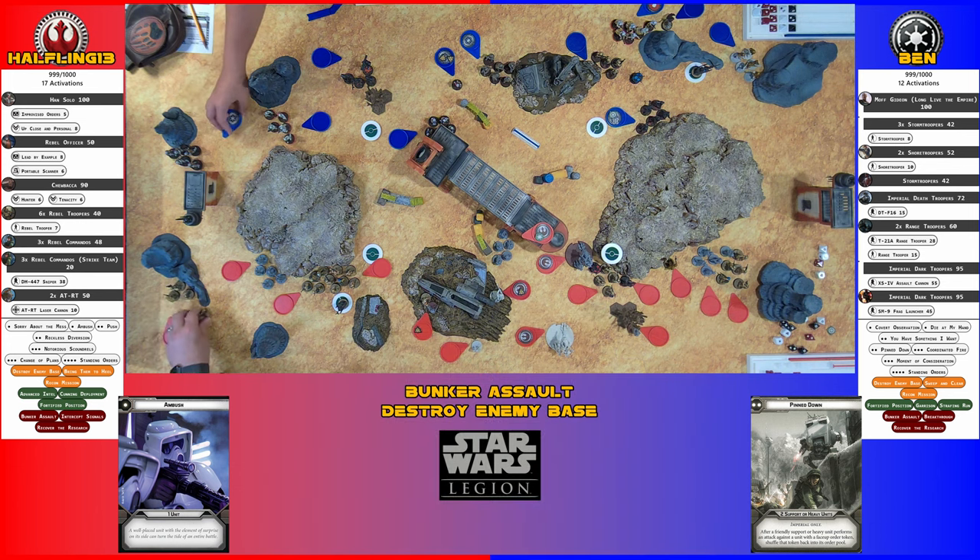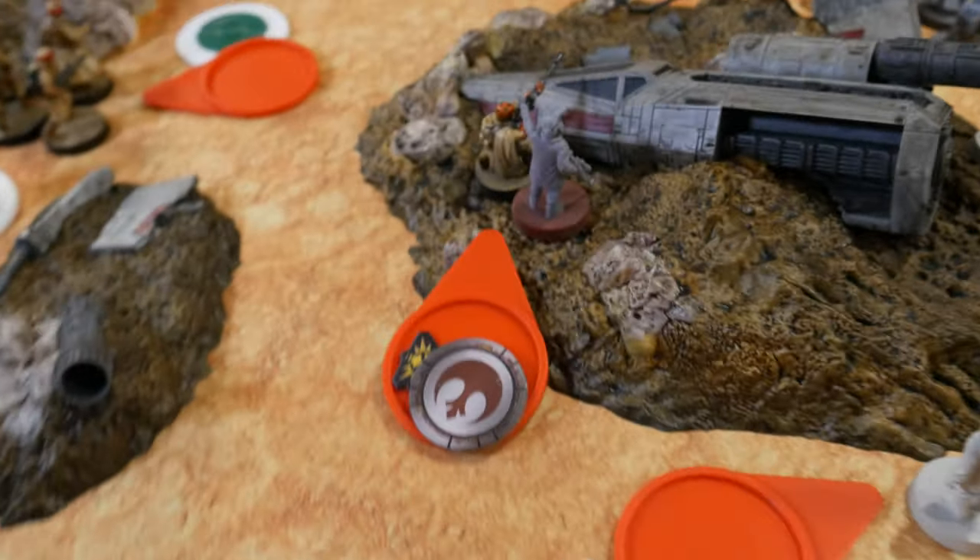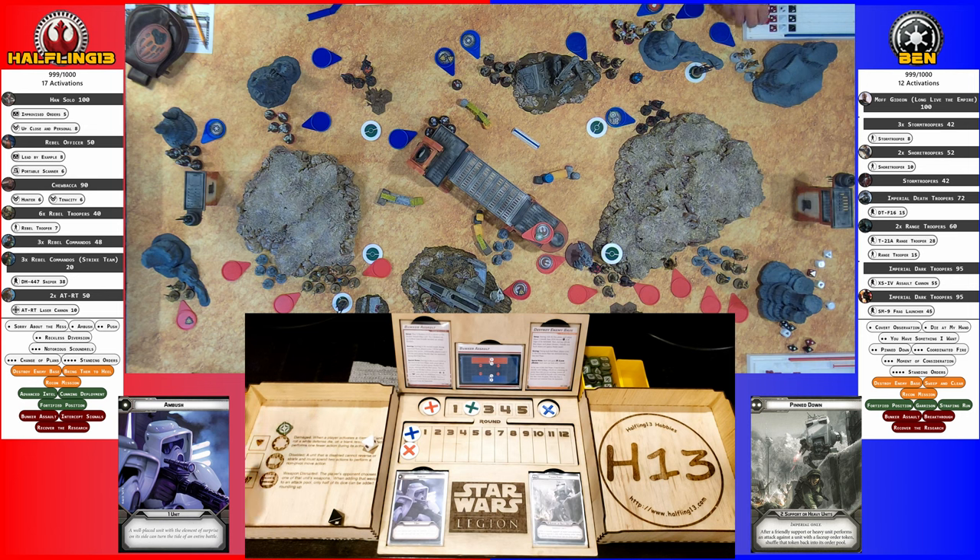Precise lets you re-roll; if you have aim you get additional dice. Going with the snipers — they rally, nope, keeping their suppression, which is fine. They take an aim and shoot at the Shoretroopers again. Nothing initially, then aim: two hits. You have light cover because of Sharpshooter — two hits, pierce one. One blocked, but that gets negated too.